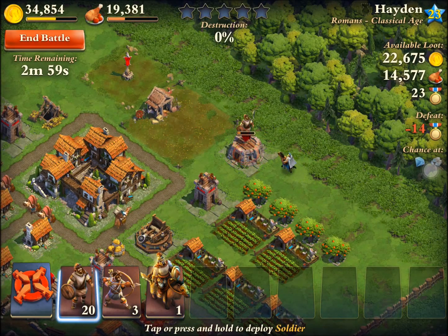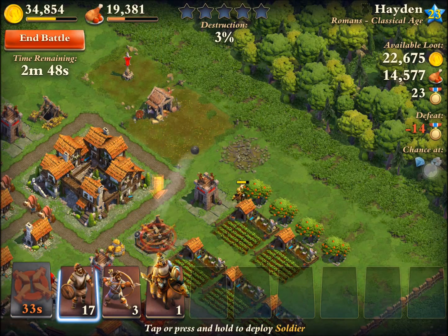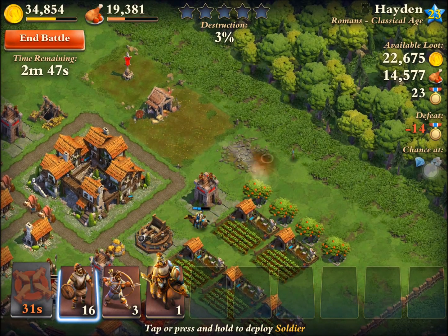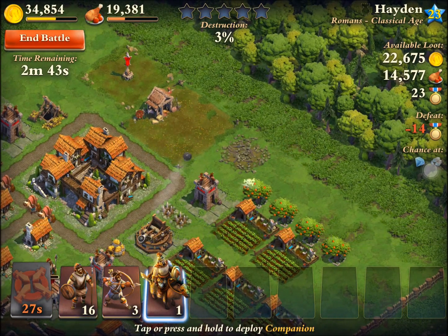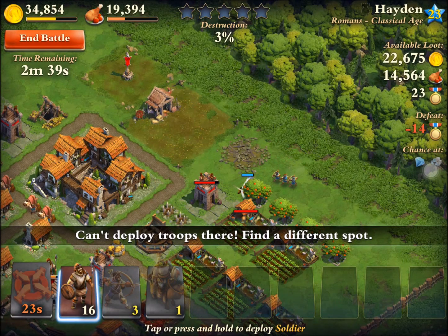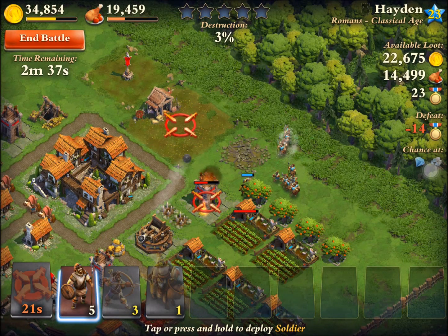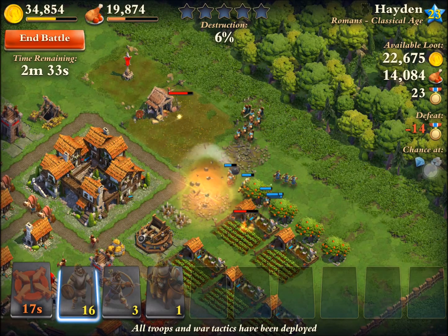I'm going to go after this guy — I see that catapult right there and that is bad news, so I'm going to try and take that out. This guy is in the Classical Age so he's a little bit above me. Those traps just took me out and that catapult is so deadly, but I can't use the focus right now — I've got 20 more seconds on that so I might be in trouble on this raid.